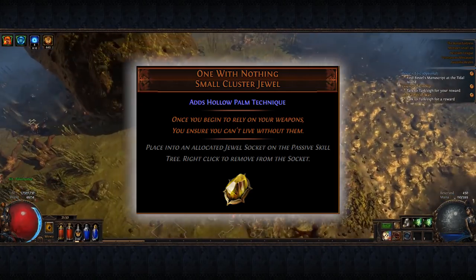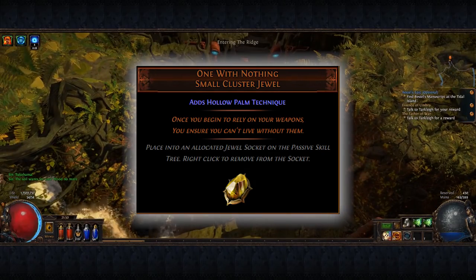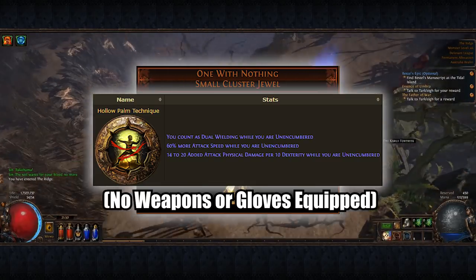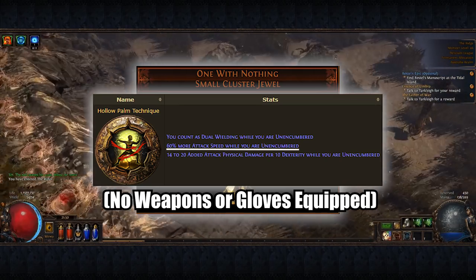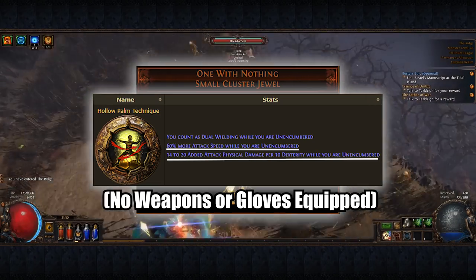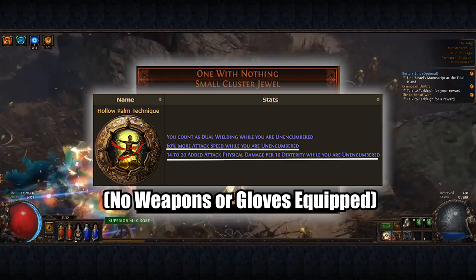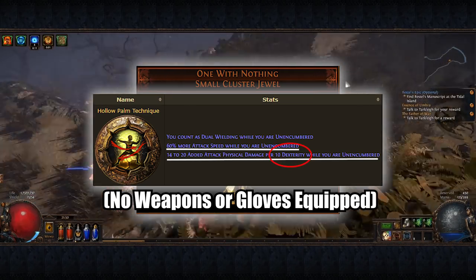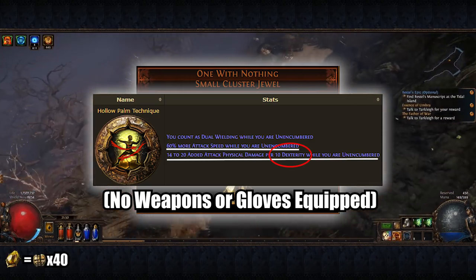First, we must talk about the belle of the ball: the One With Nothing unique cluster jewel. This jewel gives you massive bonuses while unencumbered, which means no weapons or gloves equipped, such as 60% more attack speed and 14 to 20 physical damage per 10 dexterity. The latter line is what this levelling process focuses on, as we will be stacking crazy amounts of dexterity for insane damage. This jewel, at the time of recording, can be picked up for a measly 40 chaos.